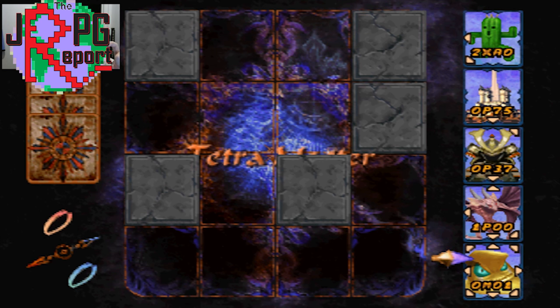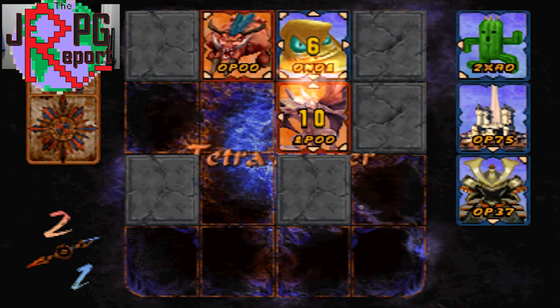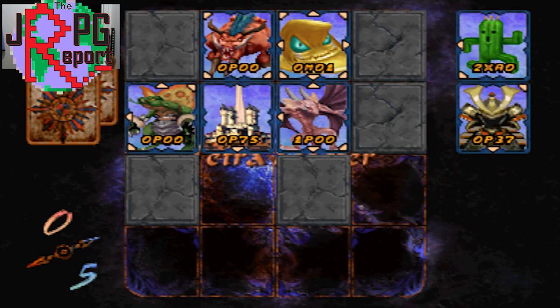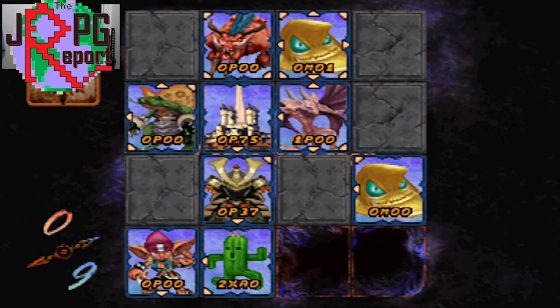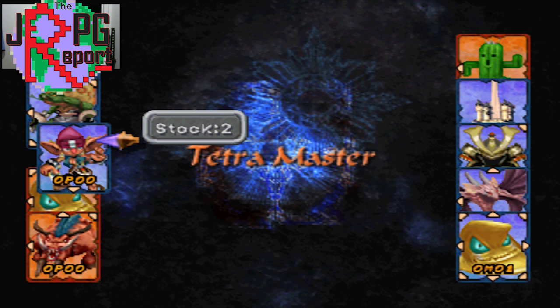Cards in game have a random chance to level up depending on what they do. If a 0P00 card attacks a lot, there is a chance it will become a 1P00, and likewise if a 0M00 card defends a lot it may become a 0M01. Cards can also upgrade typing — a P or M card has a small chance to become an X card, and then an X card has a small chance to become an A card. As far as I know this is a small random chance and not any type of experience point system, so the only way for this to happen is to use them in battle a lot and cross your fingers.